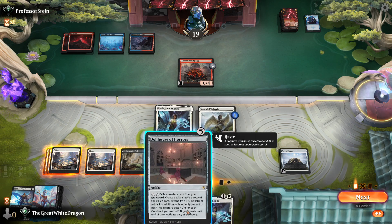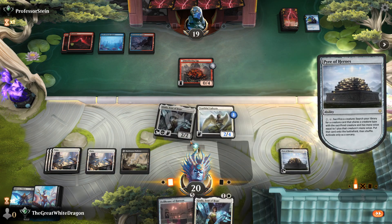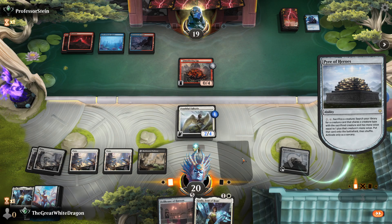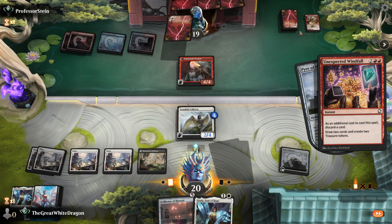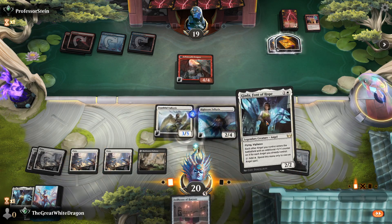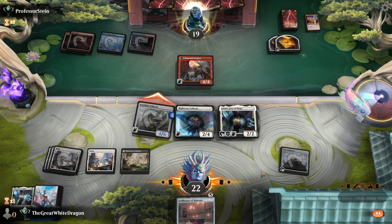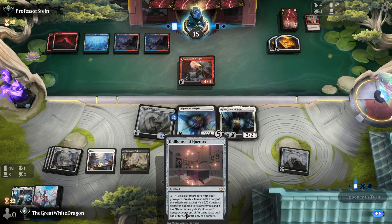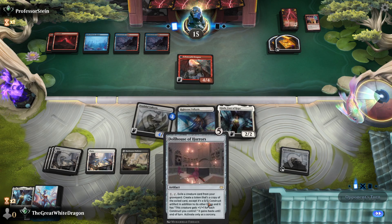We're not gonna use Dollhouse of Horrors because he used Sidecoming, which is bad news bears. So sack this, get another angel out, create a lot of things that he wants to remove, and then see what happens. He just gets the egg and perfectly deals with everything — that's so stupid. He's gonna use every resource he has to deal with my board, so Dollhouse is gonna be free real estate.